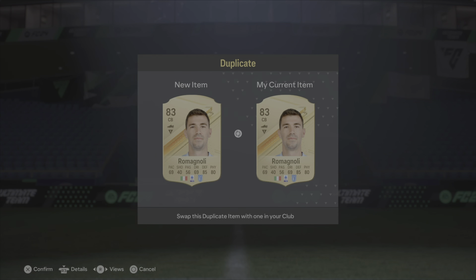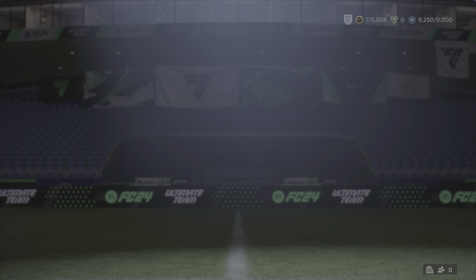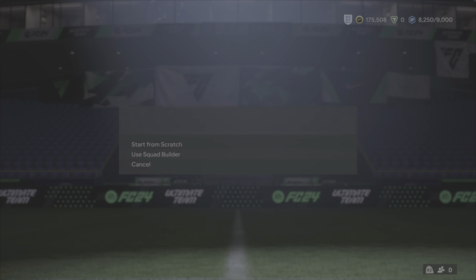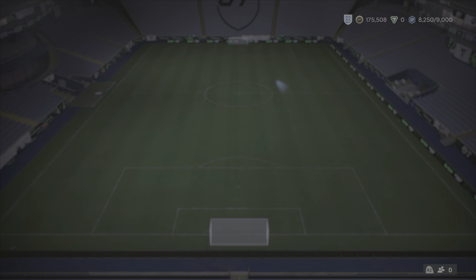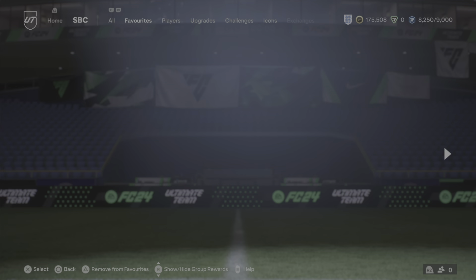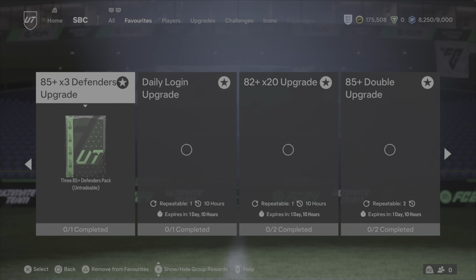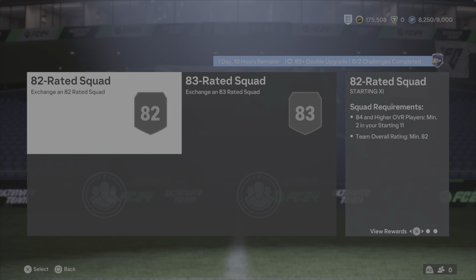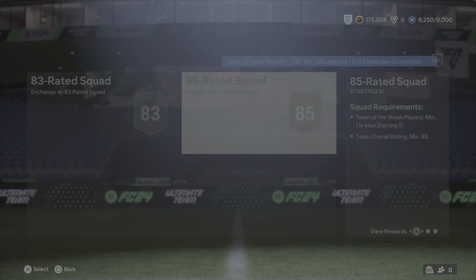I don't exactly have an SBC to throw these into. What does the midfielders want? An 85 — I think this is an 86. Defenders want an 85 Team of the Week. I have got 384, so I could do that. And what does this want? We will do this one.